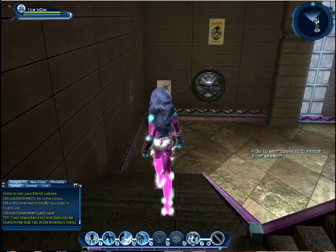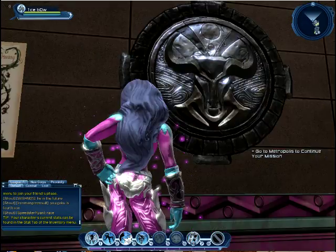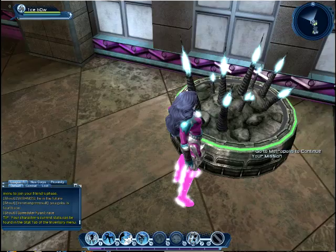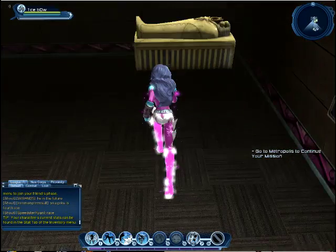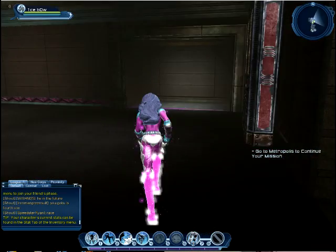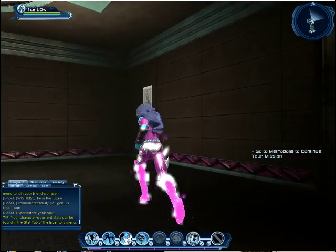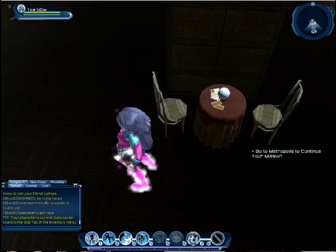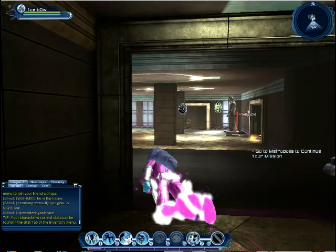Heading back downstairs, there's a statue — not sure who it is — a minotaur wall thing, and some more posters. Over here is something called a spike vase, just something spooky. In the back corner there's a mummy, a sarcophagus, another statue, and something that looks like it's from a crazy house with monsters. There's a poster and a fortune teller's table that Alana got from Zatanna. And that's Alana's super awesome home!